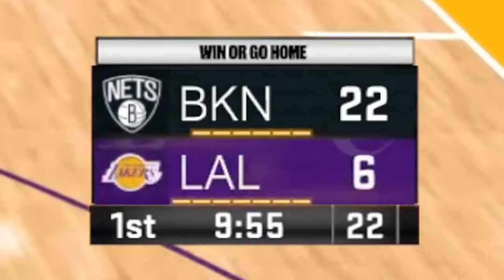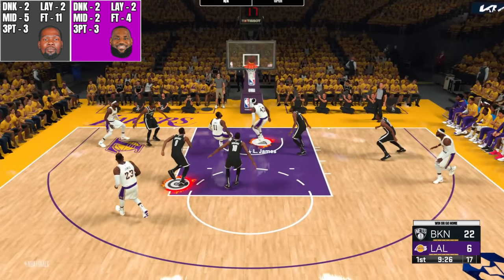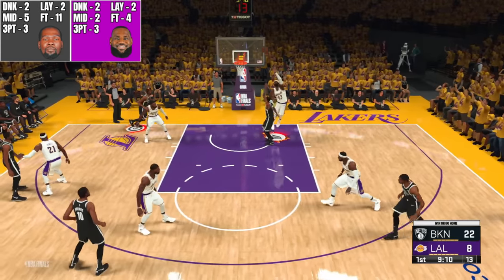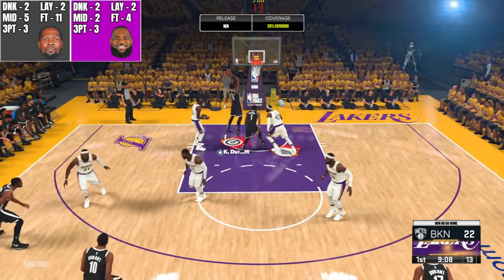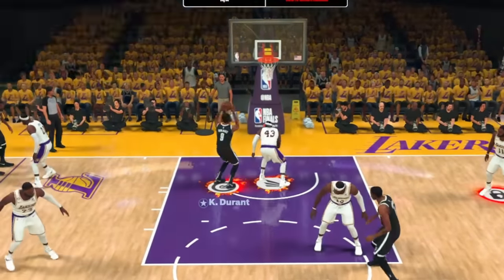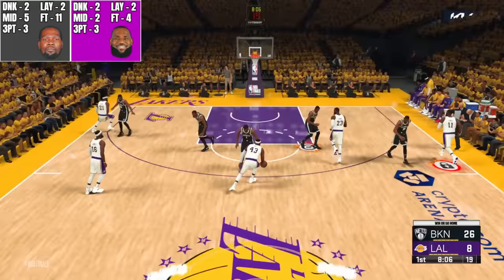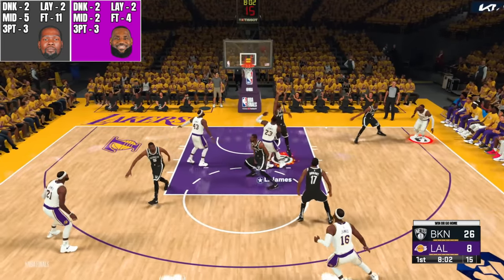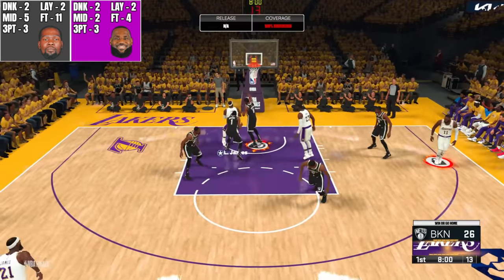Now we have two more minutes of basketball. LeBron going up — he should have got fouled but he got the layup to go. Durant trying to drive on LeBron, nothing really there, got his own rebound, put it back up and in. LeBron got blocked but put it back up and in. Six seconds left — LeBron giving it to LeBron, going up, missed it with one second — we're gonna pause it.